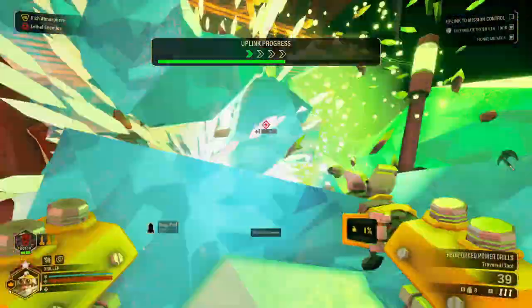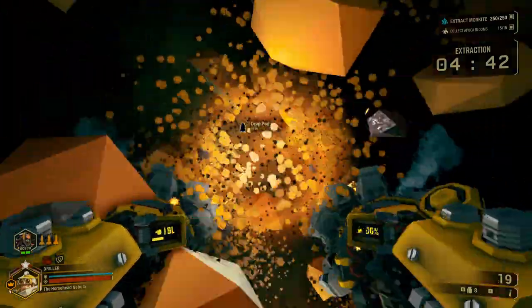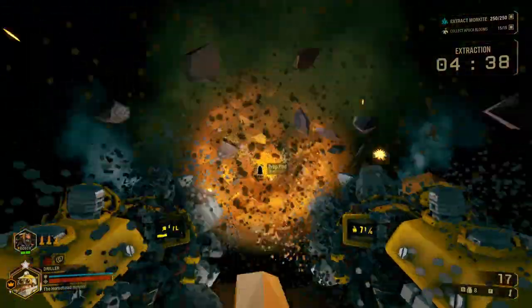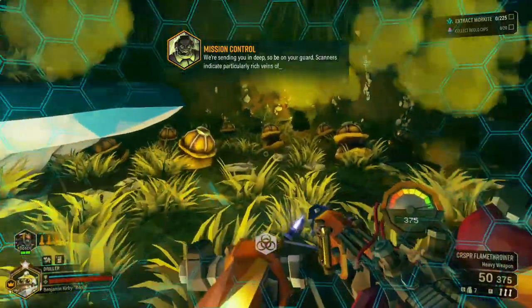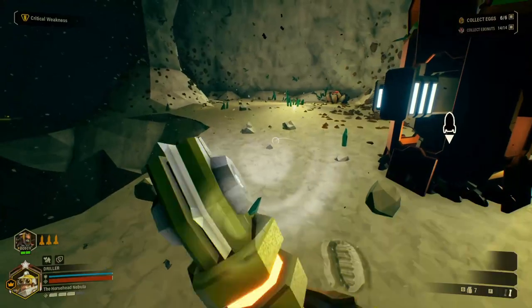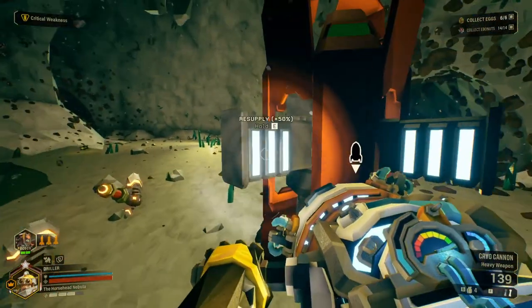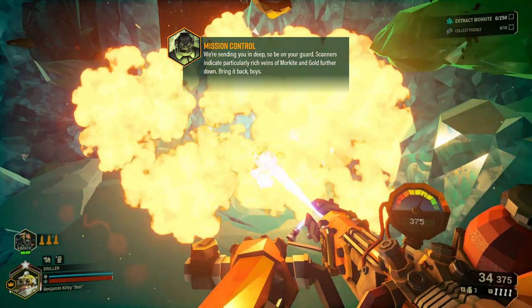Killing an enemy with the power drills or impact axe also triggers vampire. Speaking of the power drills, stopping drilling at 99% is much faster than overheating at 100%. The impact axe is very useful on cactuses and poisonous mushrooms, as it isn't used up. If you're resupplying and have extra impact axes, you can just throw them on the ground as a stockpile for later. The neurotoxin grenade, as well as the poison from praetorians, is flammable.